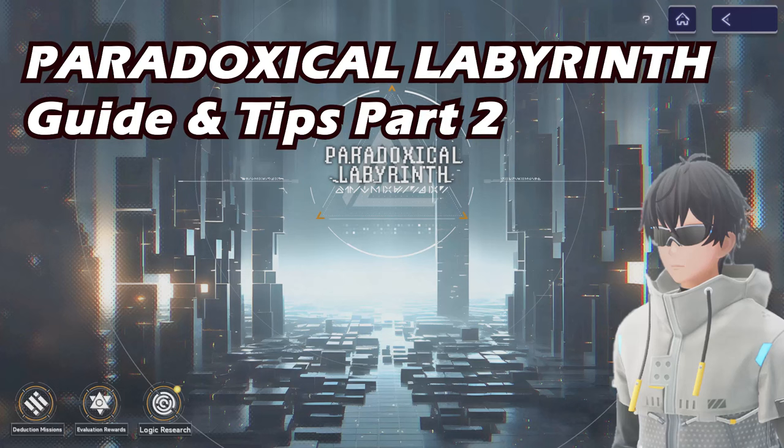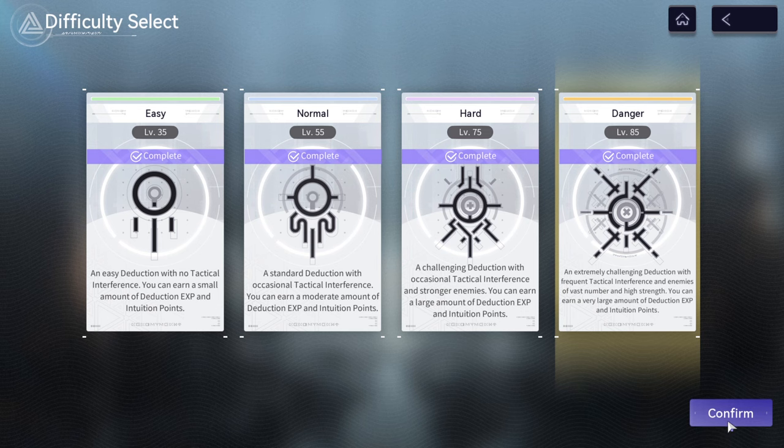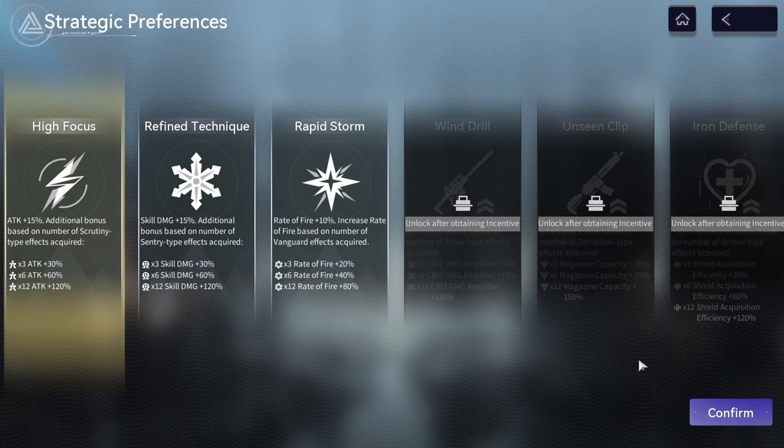Hello guys, welcome back to Archive Ryzen. In this video, I'm gonna talk about the second part of Paradoxical Labyrinth's guide and tips. I'm gonna start from strategic preference or initial buff.